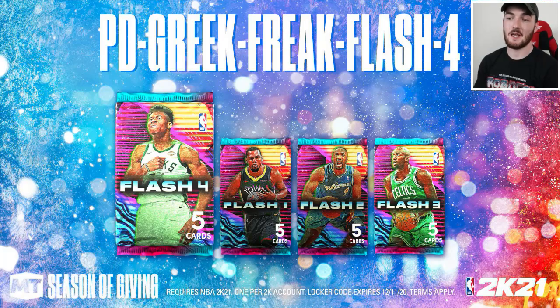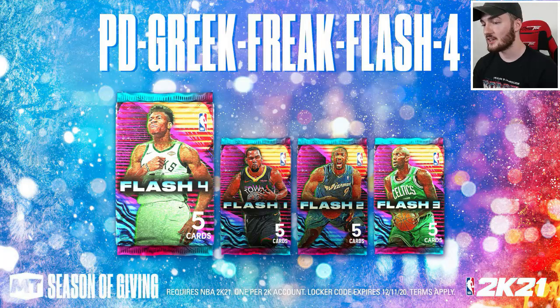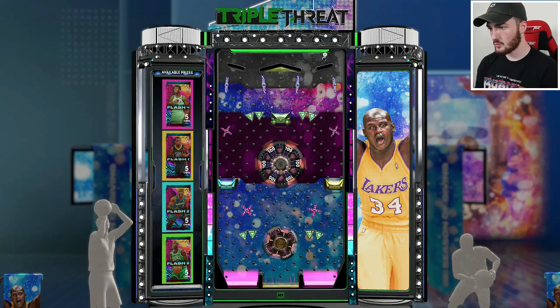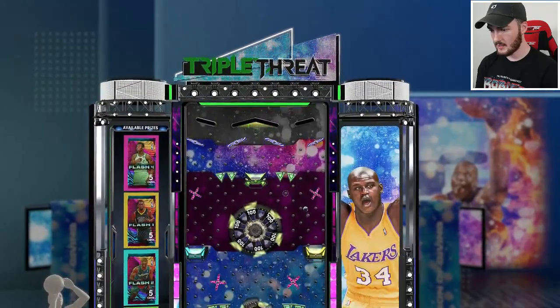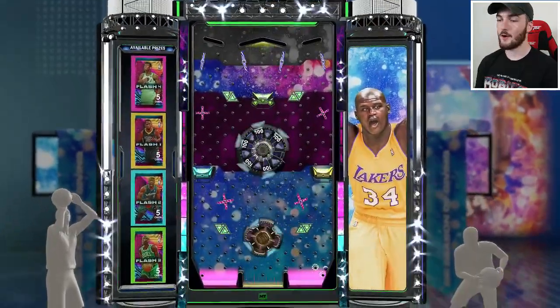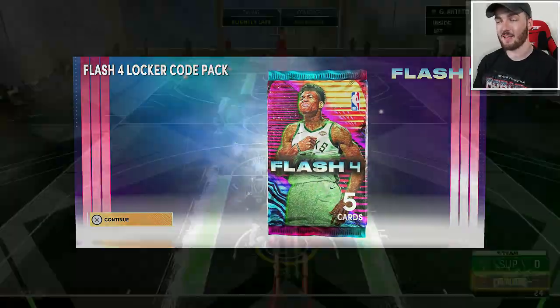Here's the second locker code — it is a PD Greek Freak Flash 4 code, for one of the four flash packs we've gotten through 2K21. Pretty sweet code in my opinion. Make sure you've subscribed with your notification bell turned on so you never miss locker codes. I'm going to try and land the Giannis pack — comment below whatever you guys are able to land. Hopefully we can secure that — imagine pulling a free Pink Diamond Giannis, that would be absolutely ridiculous. We're able to land the Giannis pack — let me know what you pull when you open it.